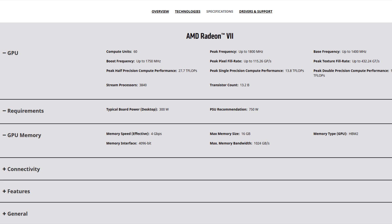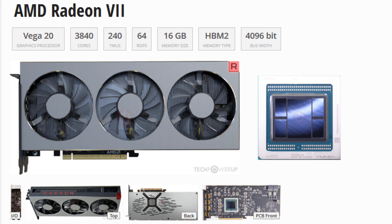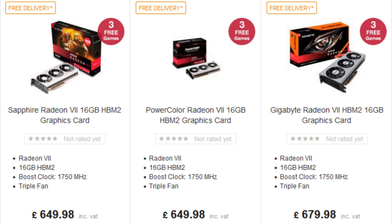Taking a quick look at some information provided by TechPowerUp, there are a few different angles of the graphics card. From the front we can see that triple fan design. You can just about see the top with the twin 8-pin PCI Express connectors. The rear side has the traditional aluminium black plate, and there are also screenshots of the PCB and the processor die. I'll link that in the description if you're interested in seeing more close-up pictures.